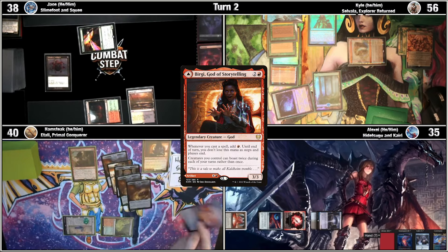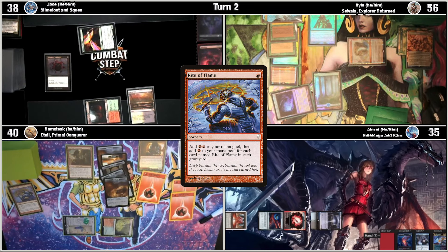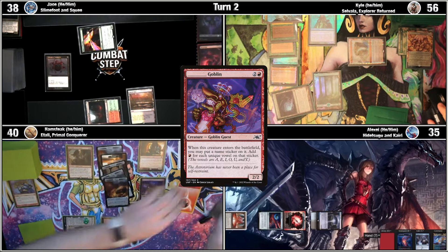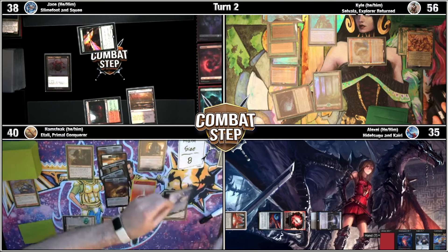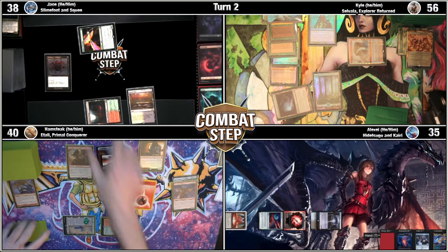Crack a Treasure. Cast Breach of Flame, trigger Bergy. Let's then use this three to cast a Namesticker Goblin, triggering Bergy again. I'll get this Bergy mana, and then my highest is five, so I have a Gelatinous Goblin. I'll add another five red to my mana pool.